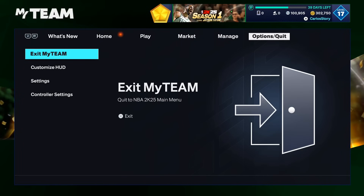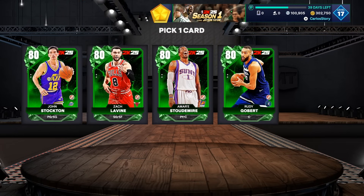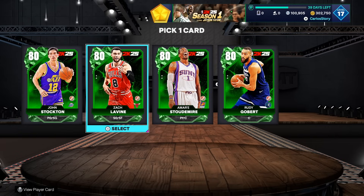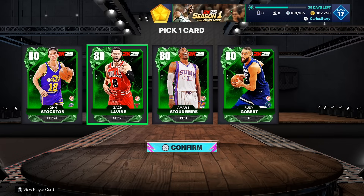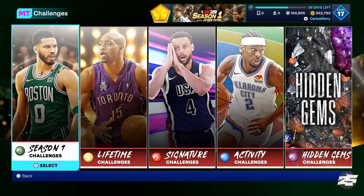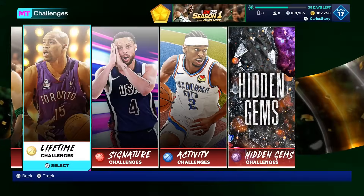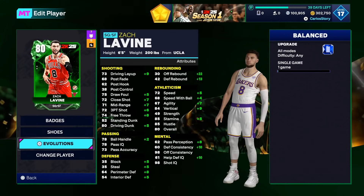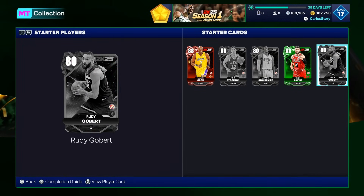Back in the challenges — there we go, got it! It was probably because I completed another agenda and it glitched. Now I have it right here: John Stockton, Zach Levine, Starter Meyer, Rudy Gobert — you get all of them anyway, just choose the one you want first. I'm going with Zach Levine. Now that I have Levine, I'll evo him, then get another one, and another, and end up getting every single one. For Levine it's one game, I'm assuming 20 points — same as Odom.